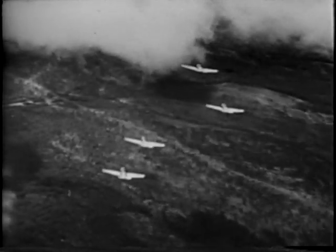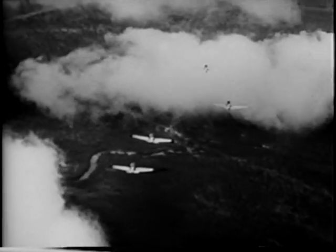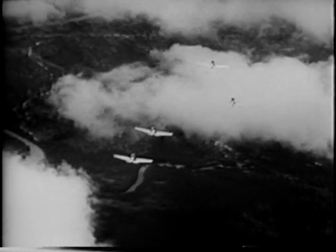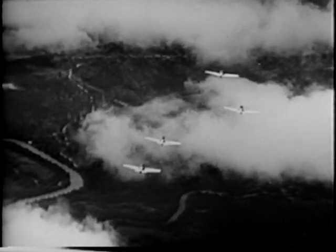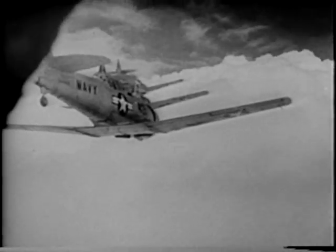The number two man is always on the opposite side from the second section. If you are flying number four position in slow cruise, free cruise, right echelon, a turn will look like this.